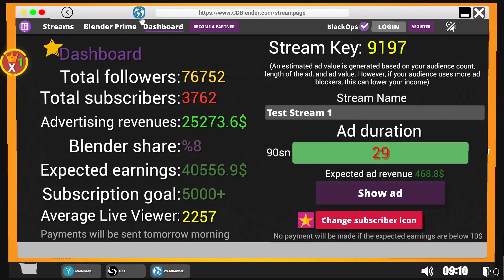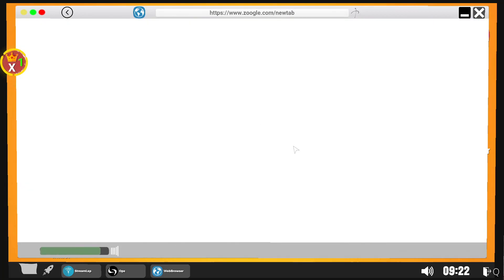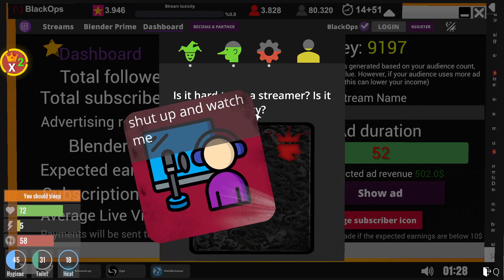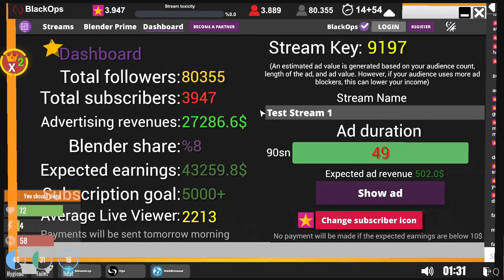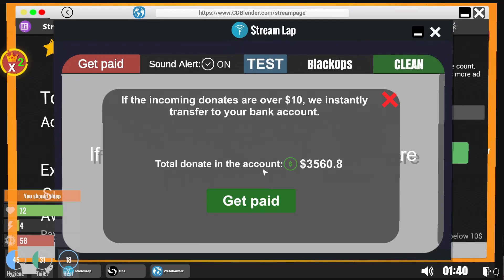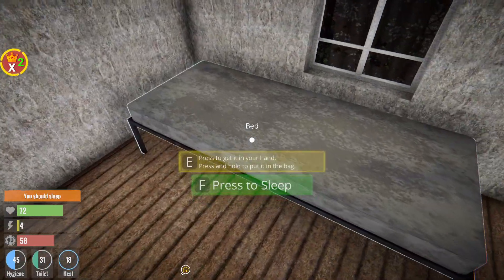I need to get some food — let's quickly order some munch. Then I'm going to do a little bit more streaming and wait until payday from Blender. Then we're going to go shopping for a new place and a new car. We are coming up to the end of the stream now — we're on 43,259 expected earnings and we get paid in the morning. We also got 3,500 from donations. Let's sleep the night away and then get up and buy our new house.